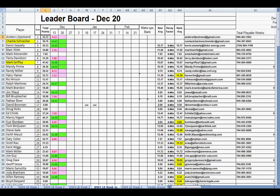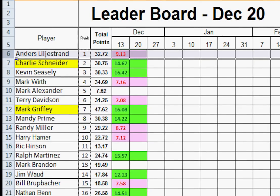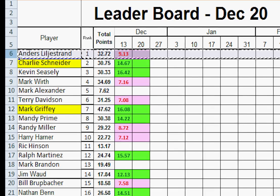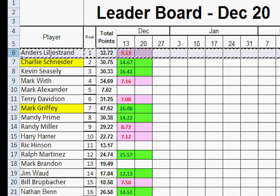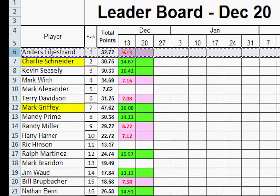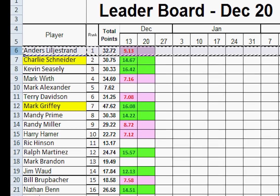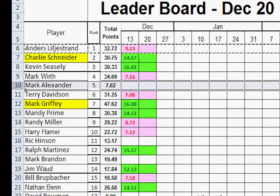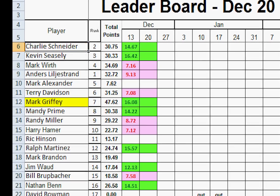We start with the number one person, Anders. Anders lost, so we cut his cell and he can move down. Anybody who wins can move up a total of three spots, or down a total of three spots when it's their turn for re-ranking. Anders lost, so he moves down one, down two. He hits Mark Worth, who also lost, but Anders has fewer points than Mark, so he slots in right below Mark and is done for the week.